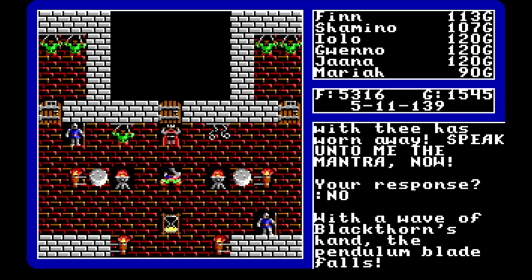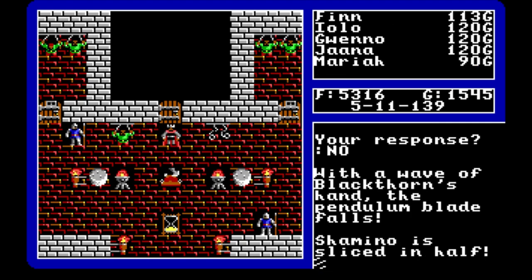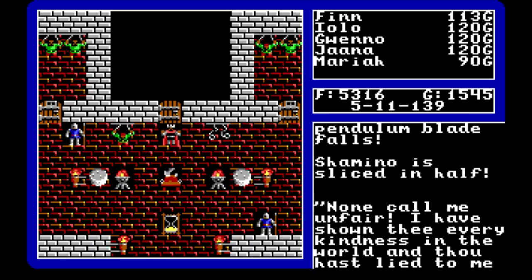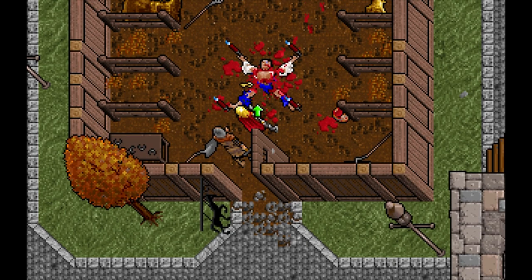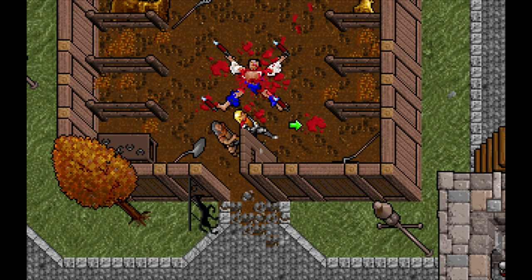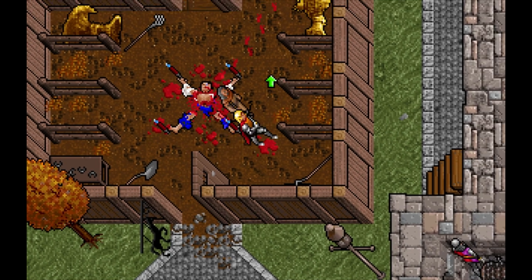In Ultima 5, Lord Blackthorn could chop your companions in half and there were people chained to walls and held in stockades, but in general the world felt like a somewhat standard fantasy world where people went about their business without much worry. But now that is clearly not the case, and the evils of the world are going to impact the lives of everyday inhabitants more than ever before.